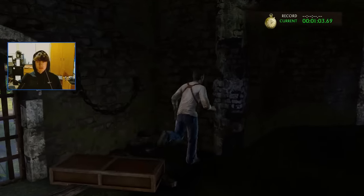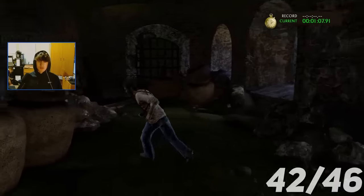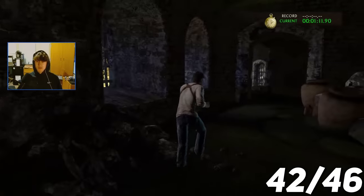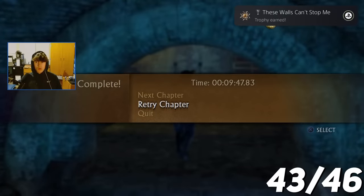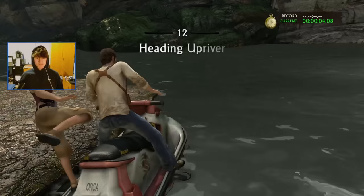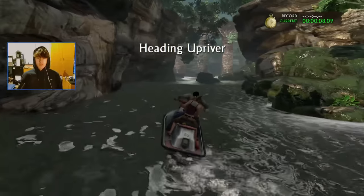Now we have reached the speedrun trophies. The first chapter I had to complete was chapter 5, and I had to do that in less than 10 minutes. First try — 13 seconds left. I then had to speedrun chapter 12 in less than 5 minutes, and this chapter takes place entirely on a jet ski. It was very easy to complete in under 5 minutes — first try.